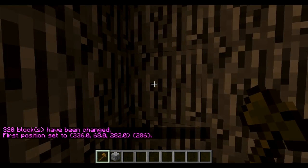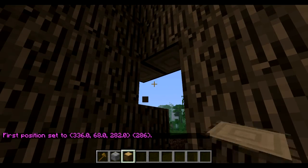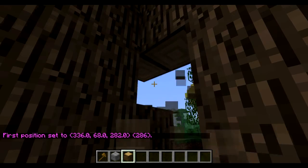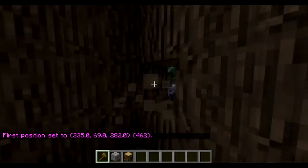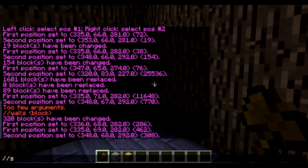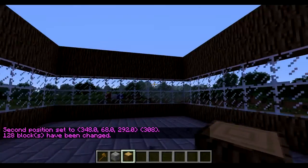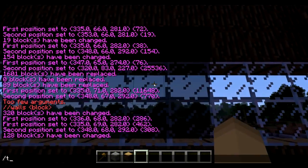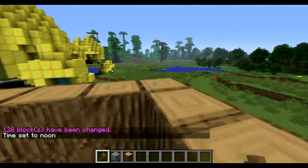Let's make a simple, crude little house. Select one position over here, another right here, and then do //walls glass. As you can see, it makes a nice little design.